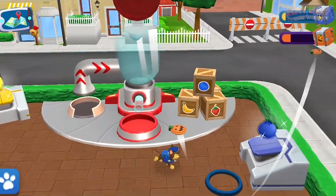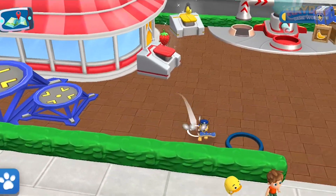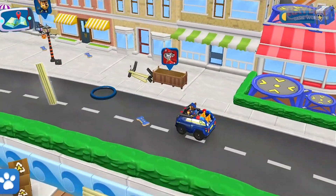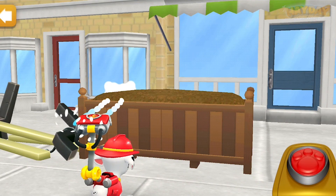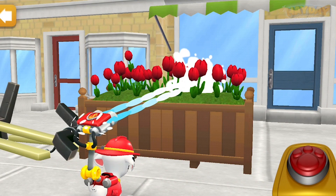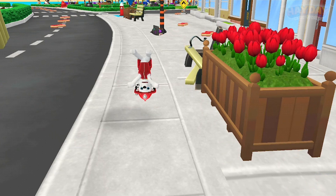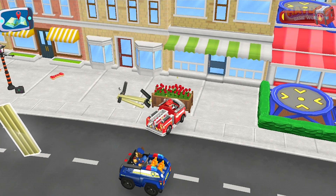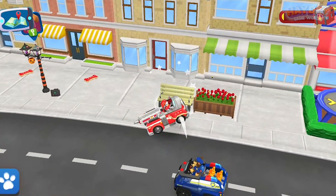To make a smoothie, you need to bring two fruits to the big pipe. Then they'll go straight into the blender. Marshall, tap quickly. Nice work, pup.